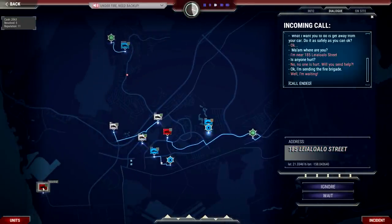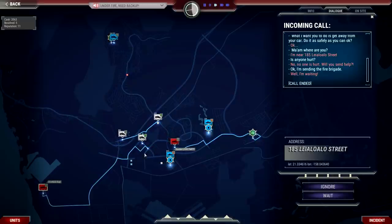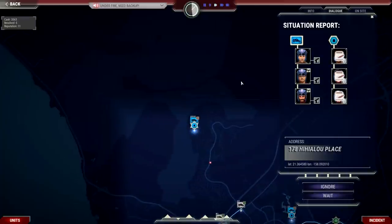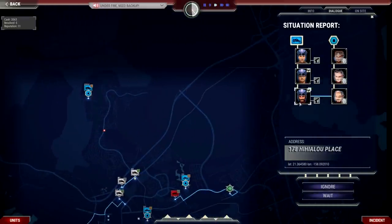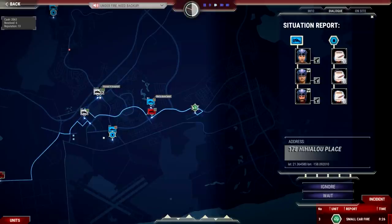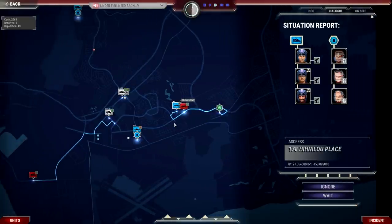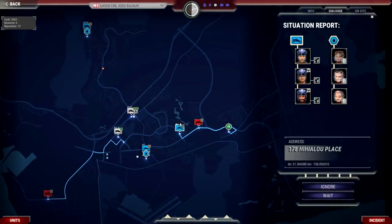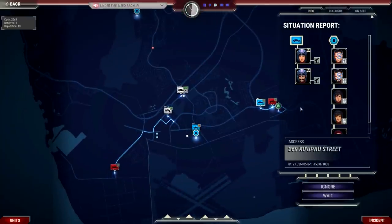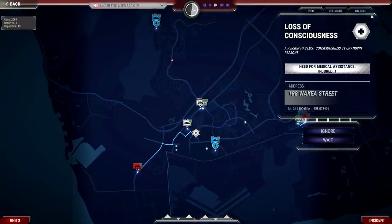I wonder why the car is smoking — could be a bigger problem. We also missed another incident: someone has lost consciousness nearby, so we dispatch units there right away. The ambulances are now on scene for that call — perfect. Meanwhile, another 911 call comes in reporting a robbery. The suspects took a red pickup truck and drove away. I gather the address and send emergency services.